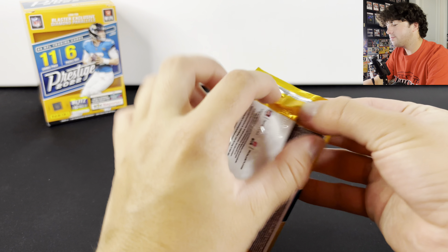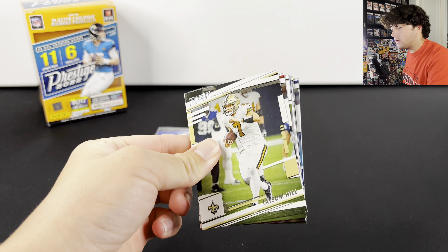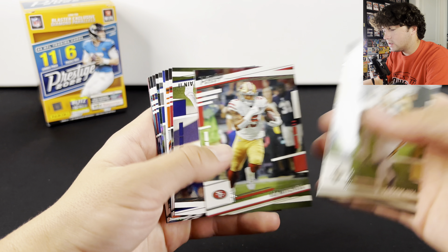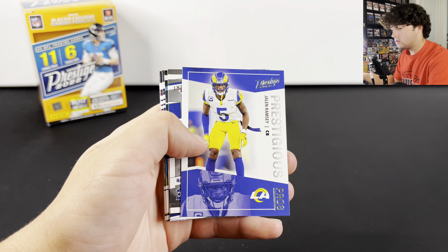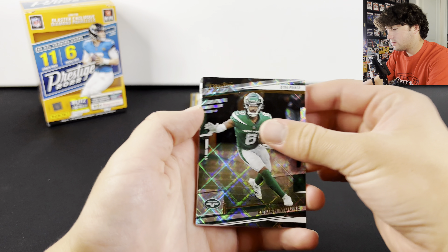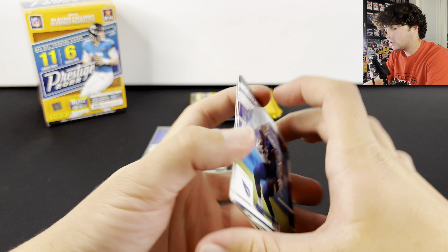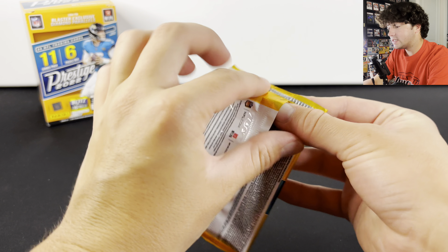We got George Karlaftis, there's Jerome Ford — kind of a cool card there — and then some base cards. Two packs left so far, nothing super crazy, possibly still an auto in here. We got another diamond parallel — there's Jalen Ramsey, Jalen Tolbert, Elijah Moore on the diamond parallel, and then base cards. Alright, last pack for this Wheel Wednesday.